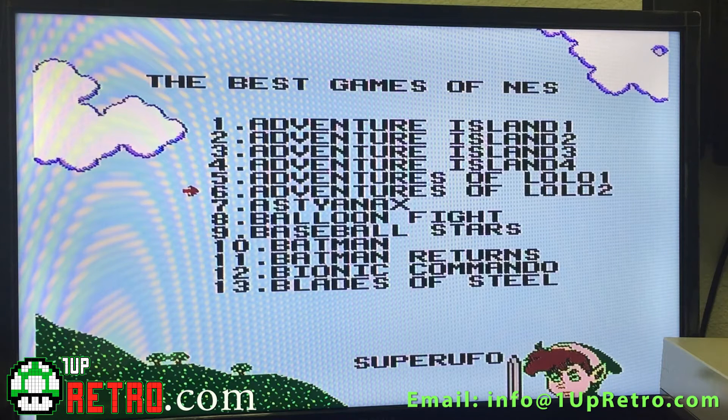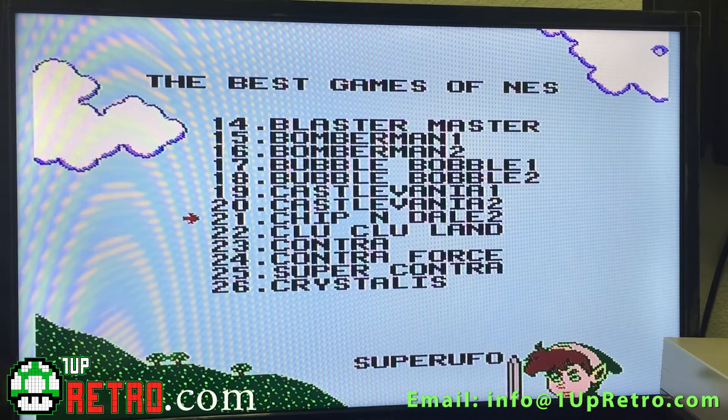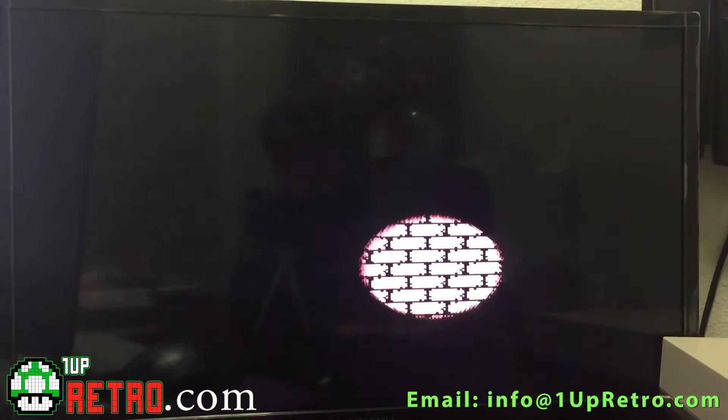The Adventures of Lolo 1 and 2 — unfortunately Lolo 3 is not on here, and that one is probably one of the more rare ones to find. Balloon Fight, Baseball Stars, Batman, Batman Returns. We have Castlevania 1 and 2. Chippendale 2, which for me is actually one of my favorite games — I love the Chippendale Rescue Rangers.